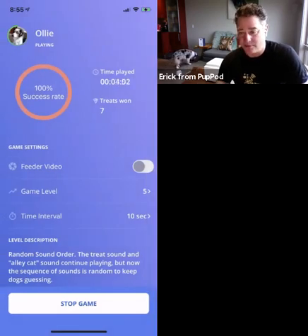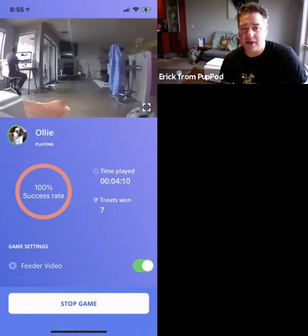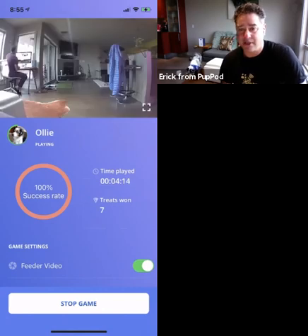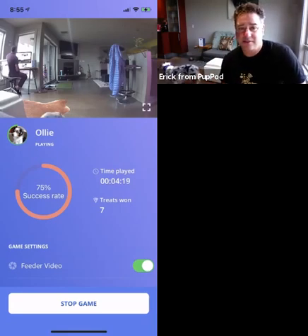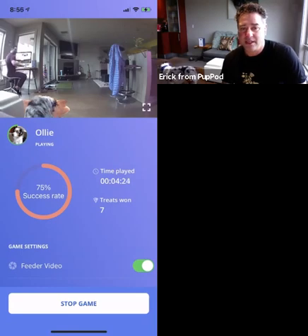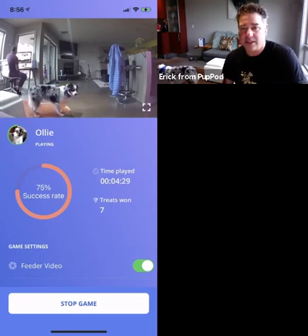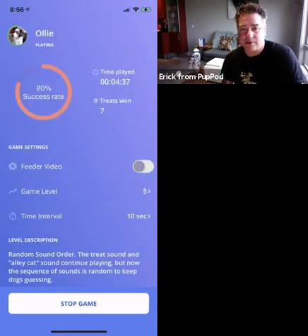If I'm away from home and I want to let my dog play, I can turn on video so I can see my dog playing, see the games running, and verify everything is working correctly. You'll see this is live video on the screen — if I wave my hand, you'll see it in a second or two. Normally you'd have the toy further away so your dog is coming into the field of view more frequently. I'm going to turn off the video now, just because I'm getting a feedback loop while doing the demo.